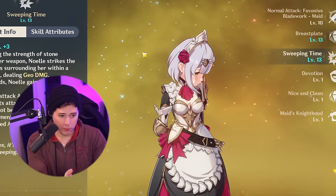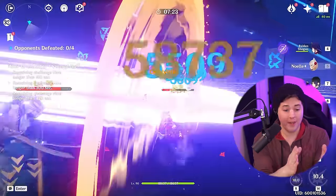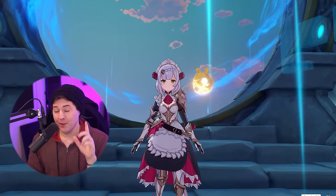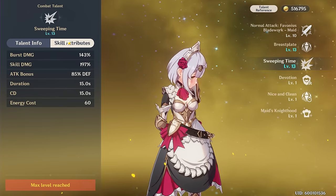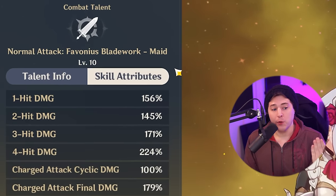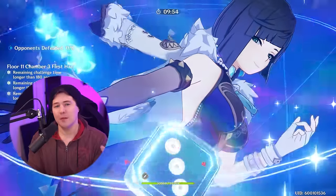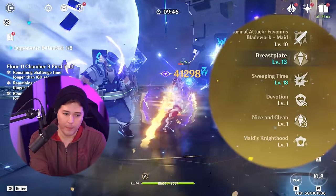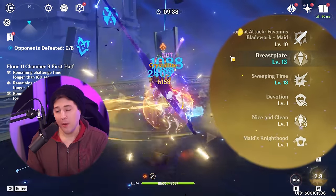Another misconception also involves Sweeping Time: Noelle's damage is actually elemental burst damage. That is not true at all. The only thing that scales off things that buff elemental burst damage on Noelle is the two hits that come out as you activate Sweeping Time. The rest of the damage — that actual damage multiplier — does come from the talent level of your normal attack talent. After those two initial attacks, which are the burst and skill damage shown on Sweeping Time, the damage you're doing is actually based off of your normal attack talent level.